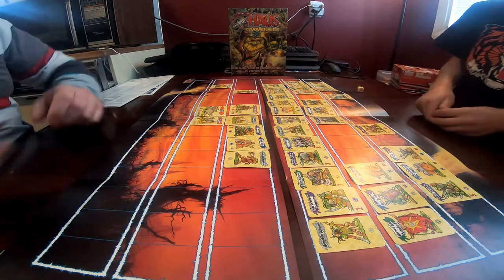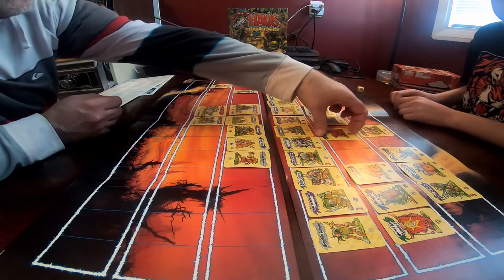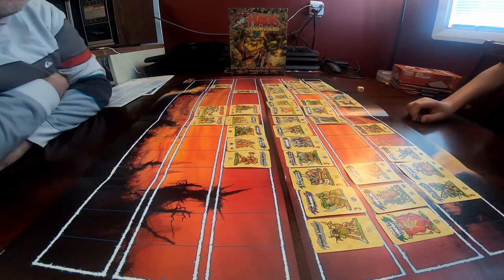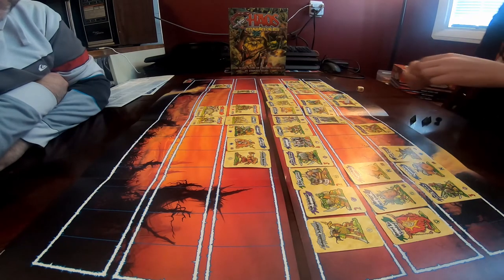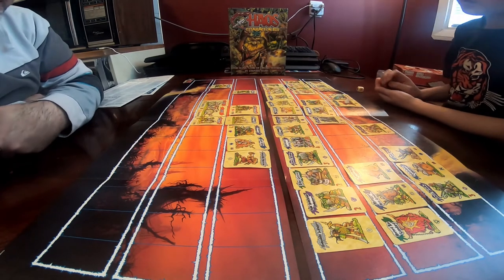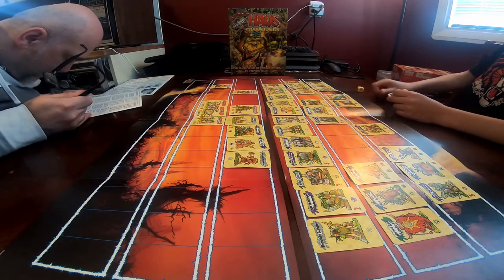I draw a sneaky git and place it in Kieran's line near his bomber. Sneaky gits are very powerful. That ends my turn as it's a green card. Kieran gets another completed line — he recruits immediately. We discuss whether he can attack with another line on the same turn.